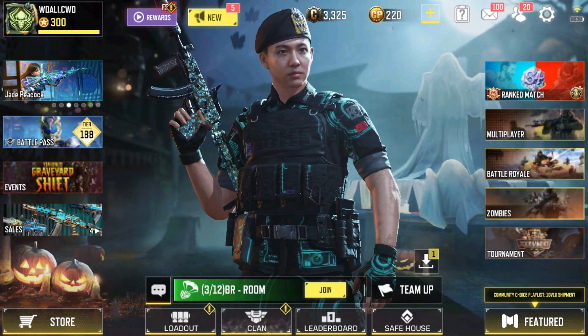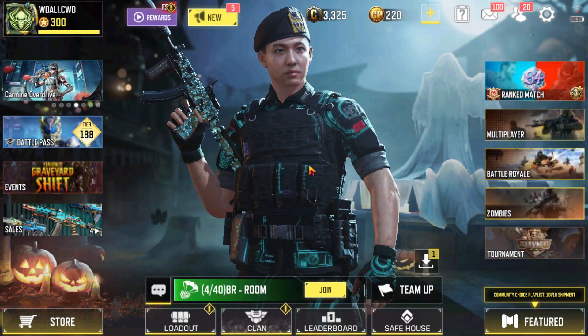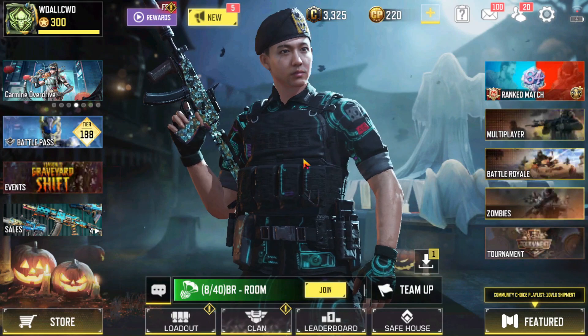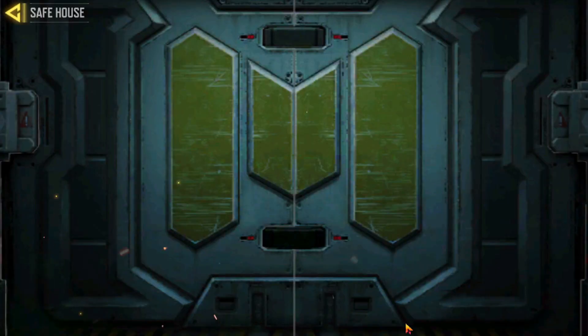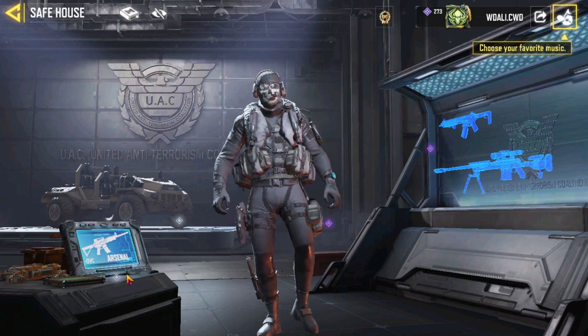Hey, what's up guys, this is iGamerBD, hope everyone is doing well. Today in this video I'm going to show you how you can get a legendary gun. First, what you have to do is go to the safe house, and after clicking the safe house you have to click here in your arsenal.